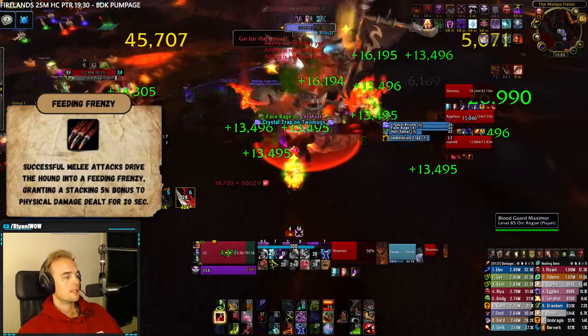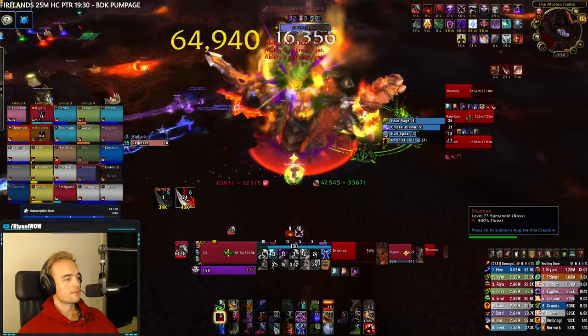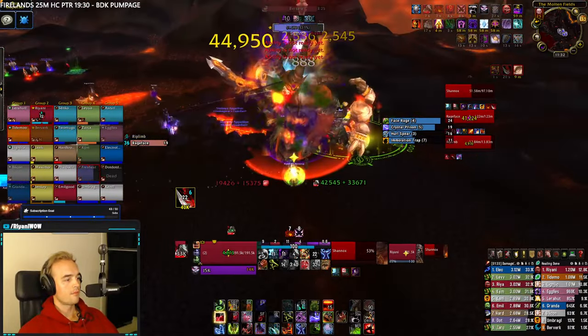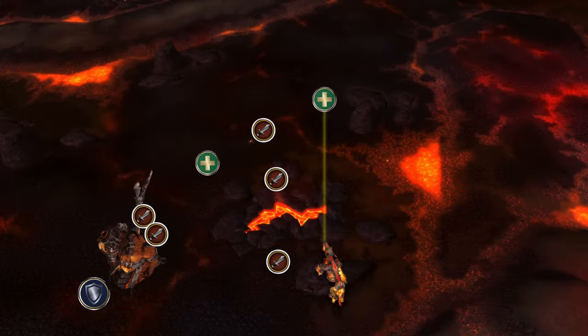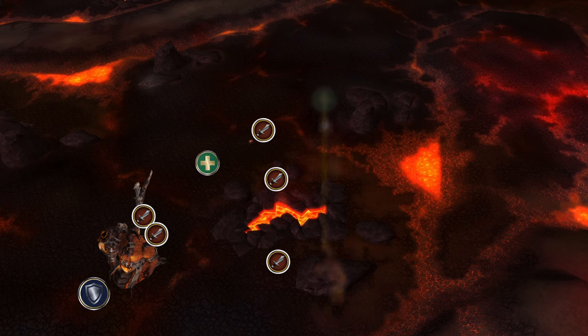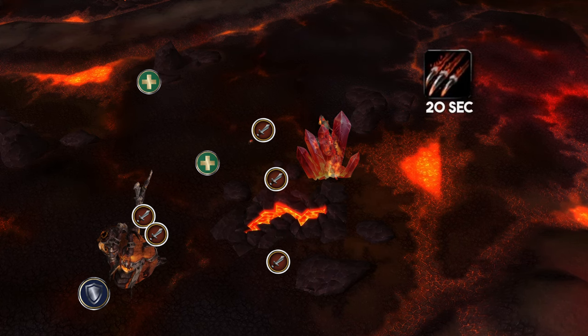Crystal Trap can be used to clear Feeding Frenzy, a stacking buff that makes the dogs deal more damage. Riplimb's stacks will naturally be cleared due to the Hurled Spear mechanic, but Rageface will need to be encased in a Crystal Trap in order to have his stacks reset. As he switches targets, try to position in front of a Crystal Trap, gain some distance, and kite to allow the stacks to drop. The buff has a 20-second timer, and the Crystal Trap breaks naturally after 10 seconds, and thus it's not enough to drop the stacks on its own.